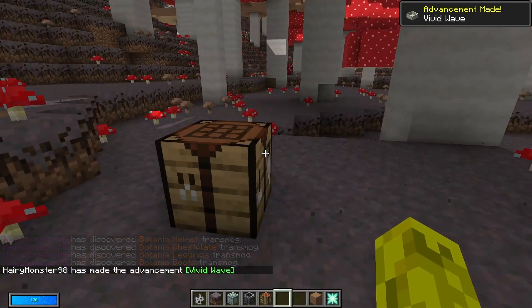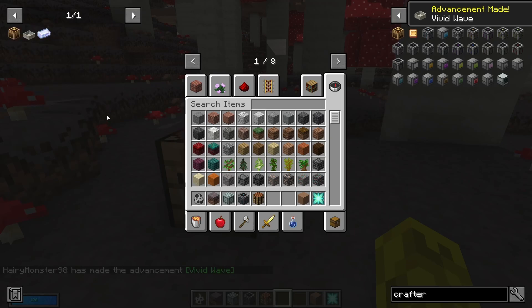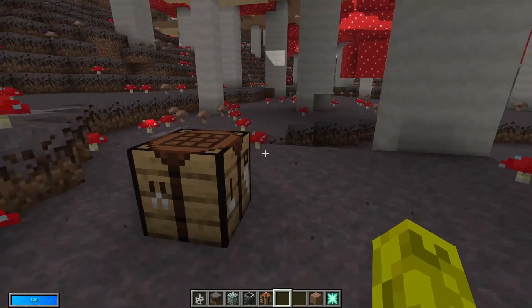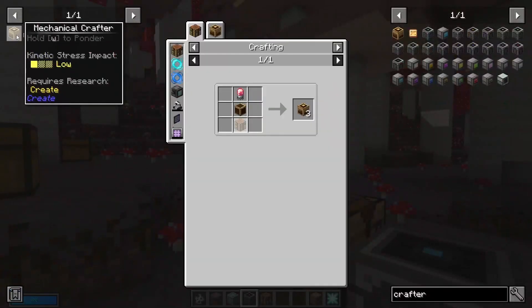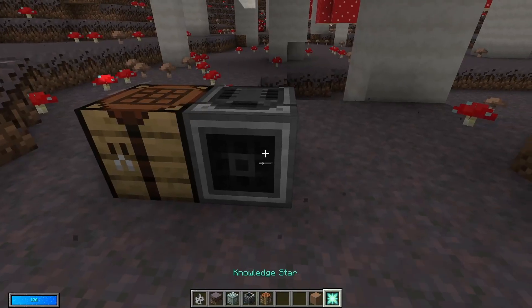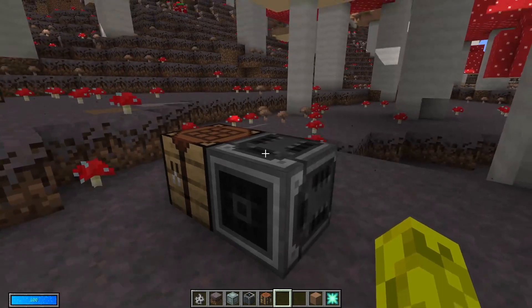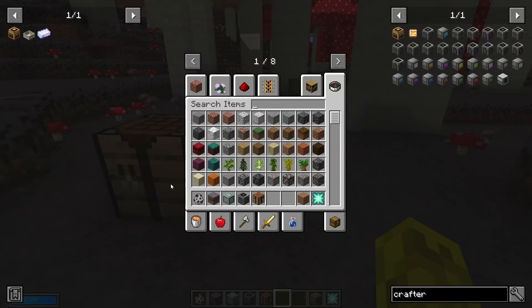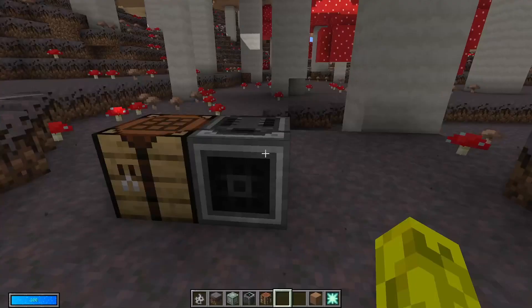Unfortunately they weren't able to implement a similar feature for automatic crafting. So say it's the mechanical crafter from Create, or crafters from Refined Storage or AE2 — they don't have this restriction, so basically as soon as you unlock those blocks you'd be able to craft any block from any mod without having done the required research.